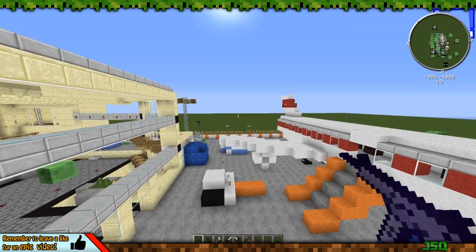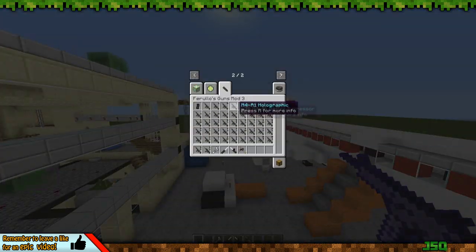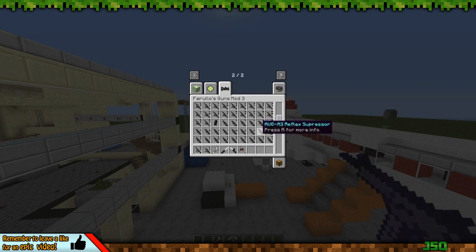The first one I want to show you is Feroudo's Gun Mod. It's got loads of guns — you've got M4A1s, ScarHs, AEKs, UMPs, and loads of other things. You've also got grenades and a parachute somewhere as well.